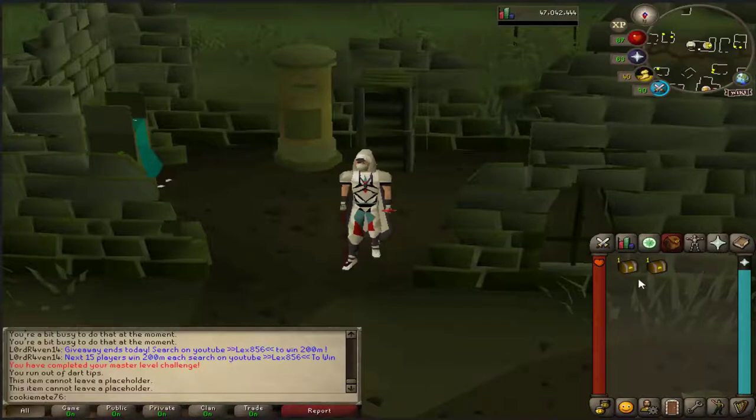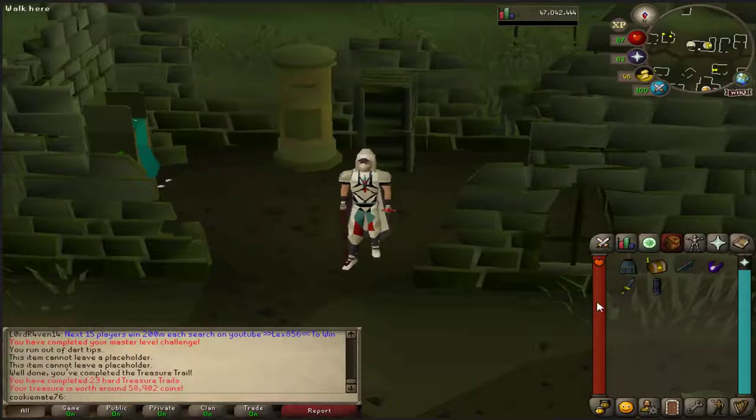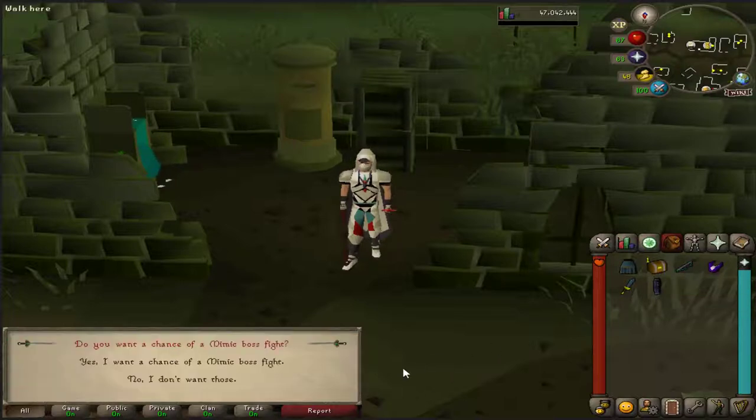This is pretty mad for me — I've completed a hard casket and also got a master. This is the first master I've ever done on this account, so we'll open up the hard and see... whoa, that is pretty crazy. That is some uniques right there, that is really cool. 58k — that's kind of sad. Now for the first ever master on the account and a chance for the mimic boss.